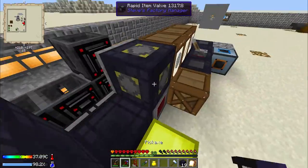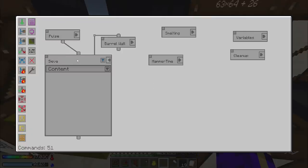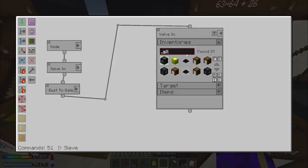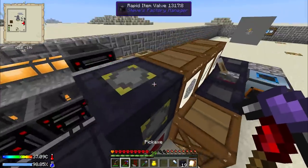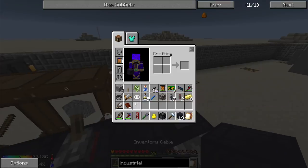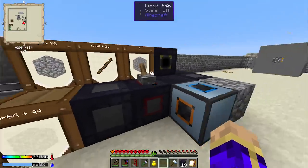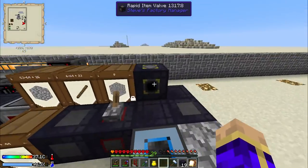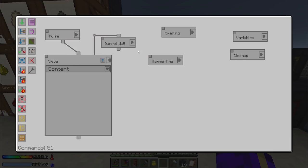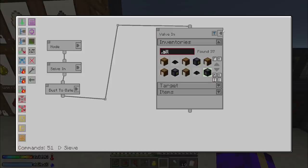I'll have to reset everything that currently uses the rapid item valve, but the only thing that's currently using it as far as I'm aware is 'valve in', and that's targeting the rapid item valve - simple enough. Put my rapid item valve right there. Oh, you know it also potentially wasn't picking it up because this guy wasn't on. Back to 'sieve valve in inventory' on my rapid item valve again.